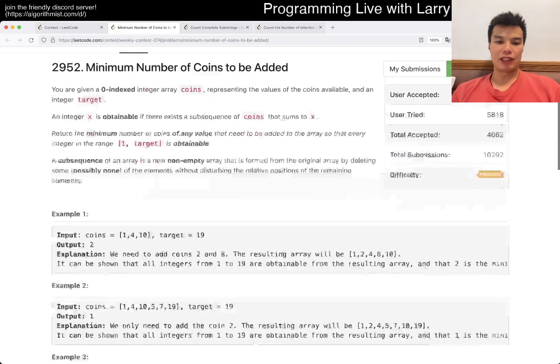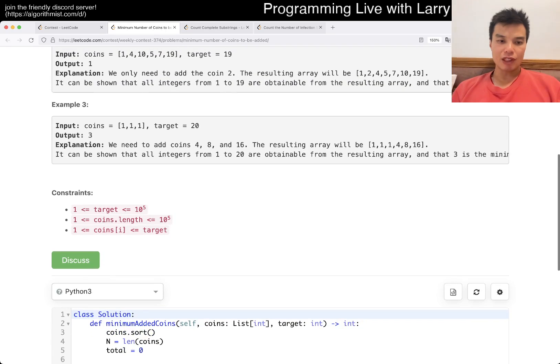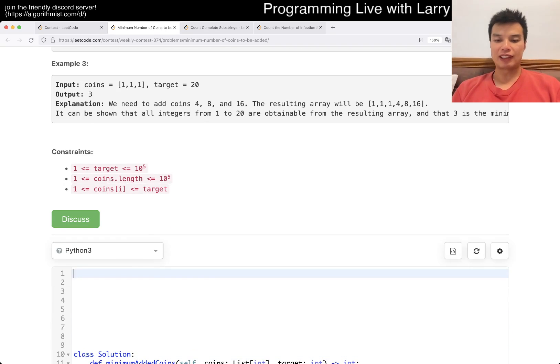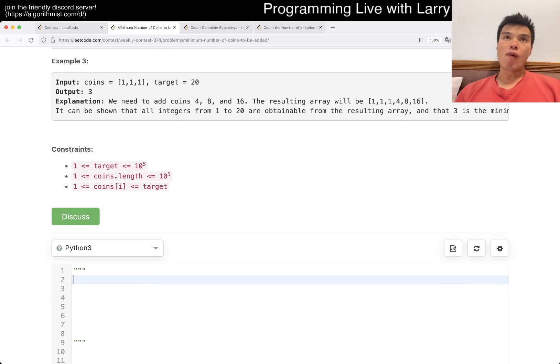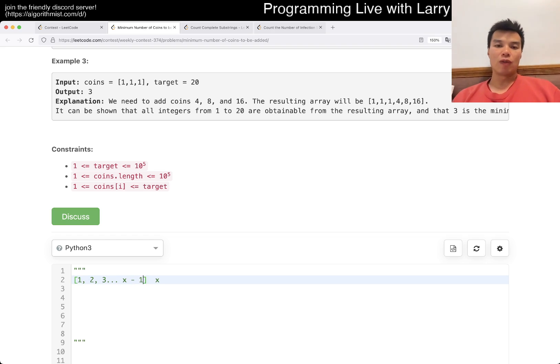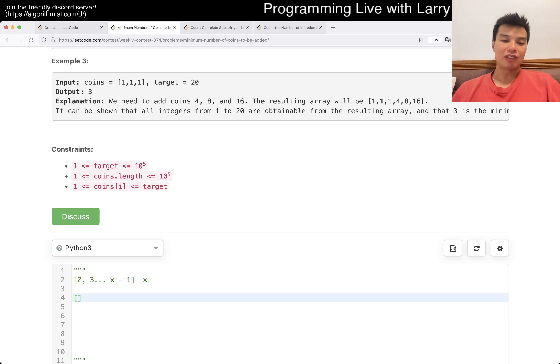This is essentially a greedy problem. First, you have to sort the coins in ascending order. Let's say your smallest coin is some number x. That means you're missing numbers from 1, 2, 3, up to x minus one. So what do you do? You add the smallest number you can — which is 1 — so now your reachable range goes from nothing up to 1.